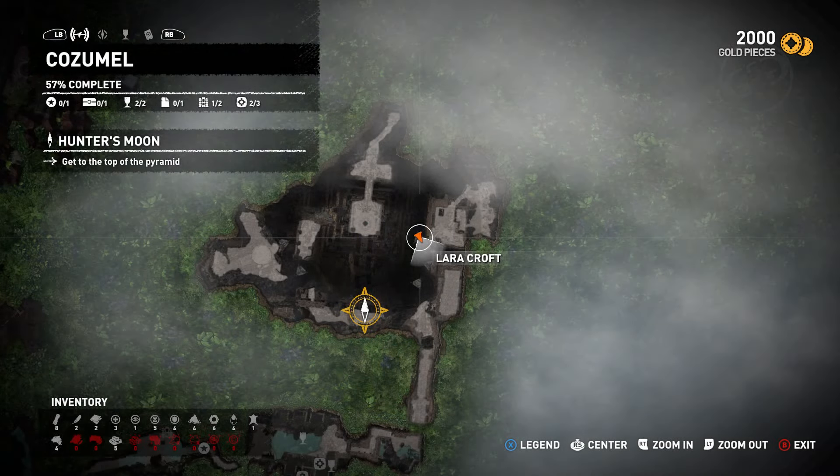The rest of our collectibles are in this large room with the pyramid. On the second set of bells, you want to get to the second bell and look right in front of you and you will see another death whistle carving.